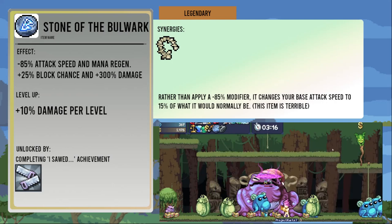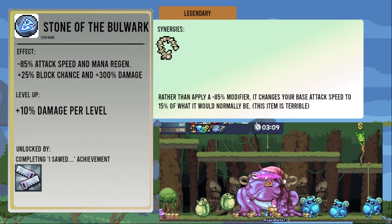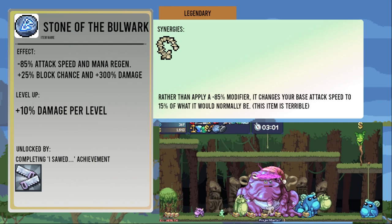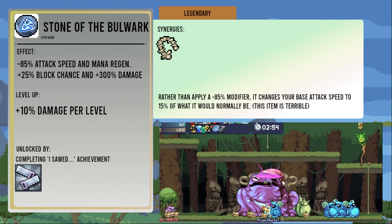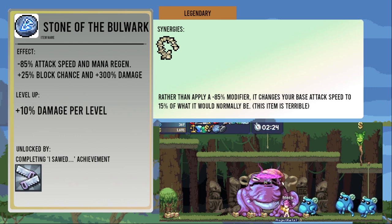And for the last item, it's Stone of the Bulwark. It gives you 25 percent block chance and 300 percent damage, but it reduces your attack speed and mana regen by 85 percent. It's unlocked from the I Sawed achievement, which is unfortunate because it means it can't really be avoided unless you avoid leveling up construction buildings. The item is straight up terrible, specifically because it reduces your base attack speed, not just applying an 85 percent modifier to it. So Sugar Rush scales off of the reduced attack speed — you can't overcome the 85 percent reduction just by picking up four or five Sugar Rushes. The situations this item would actually be useful are incredibly rare. I personally don't pick it up most of the time — it's mostly a terrible item.